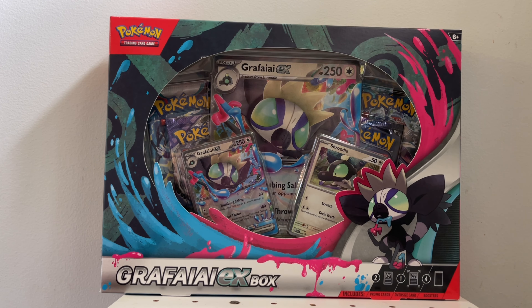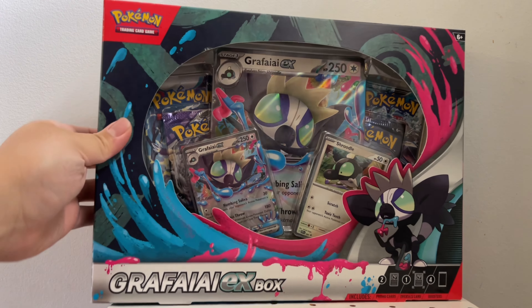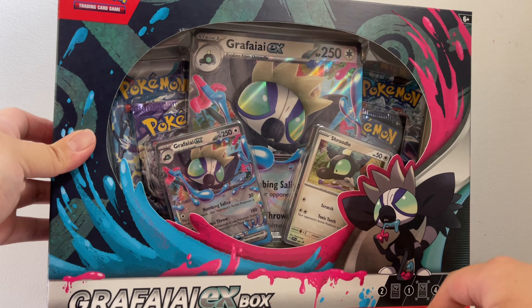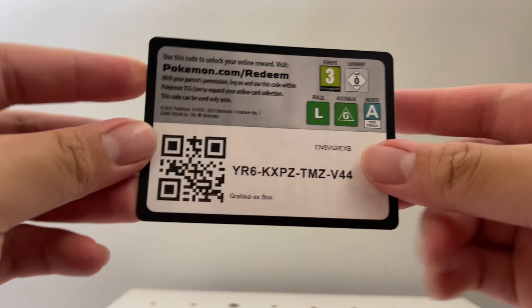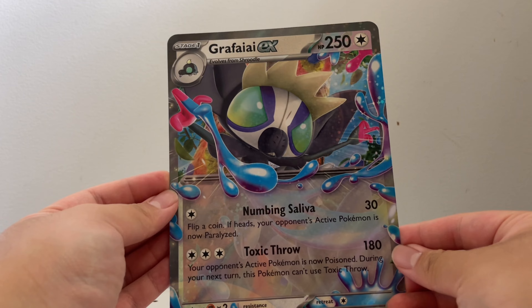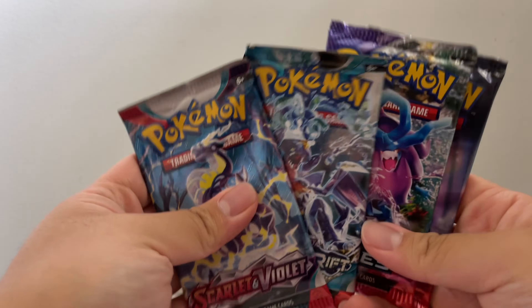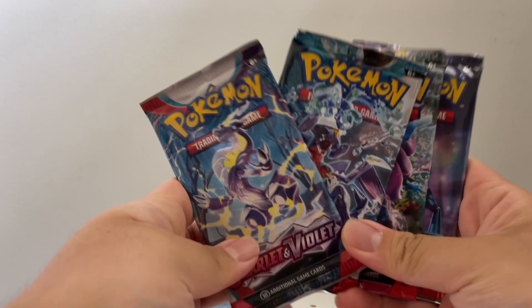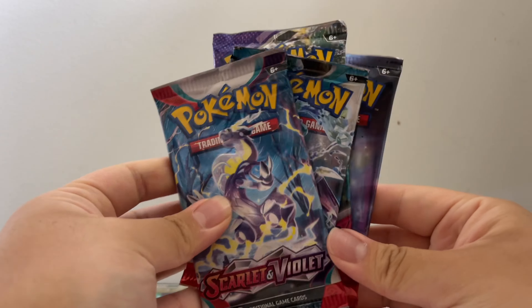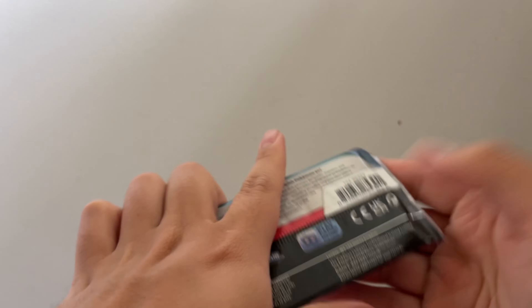Alrighty guys, here is the Graffalai EX box. I'm going to open this right now and I do love the design of this — it's giving me Splatoon vibes. Maybe I'll play the Splatoon 3 DLC later this summer. Here are the promo cards — not bad. And of course the Jumbo version, can't forget about that. Last but not least, let's not forget the packs. You get four in total: Scarlet and Violet Base, Paradox Rift, and two Temporal Forces. A bunch of blue Pokemon today. Let's start off with just the Scarlet and Violet Base pack.